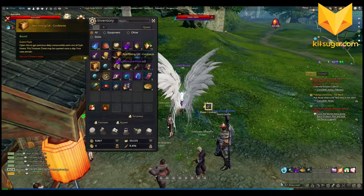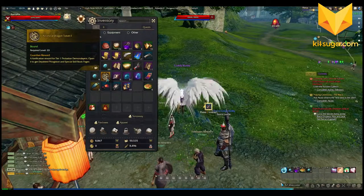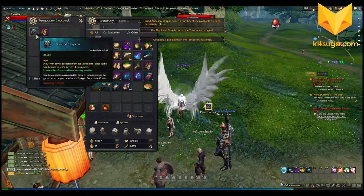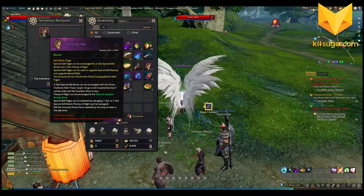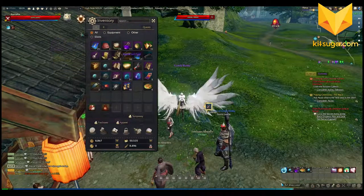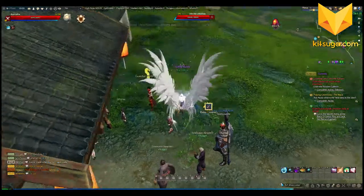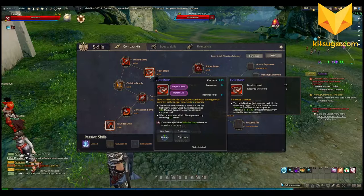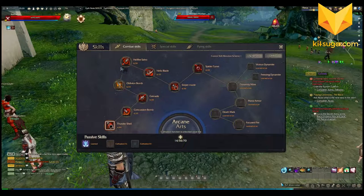Let's pick up our second beta testing gift — we got a vintner's conch, which is a world channel message send. Then the beta gift itself, which we get to open one of every day. From last time I got depleted phlogiston and special skill book pages. Skill book pages — I now have 12 of them including this one — can be exchanged to upgrade skill masteries.